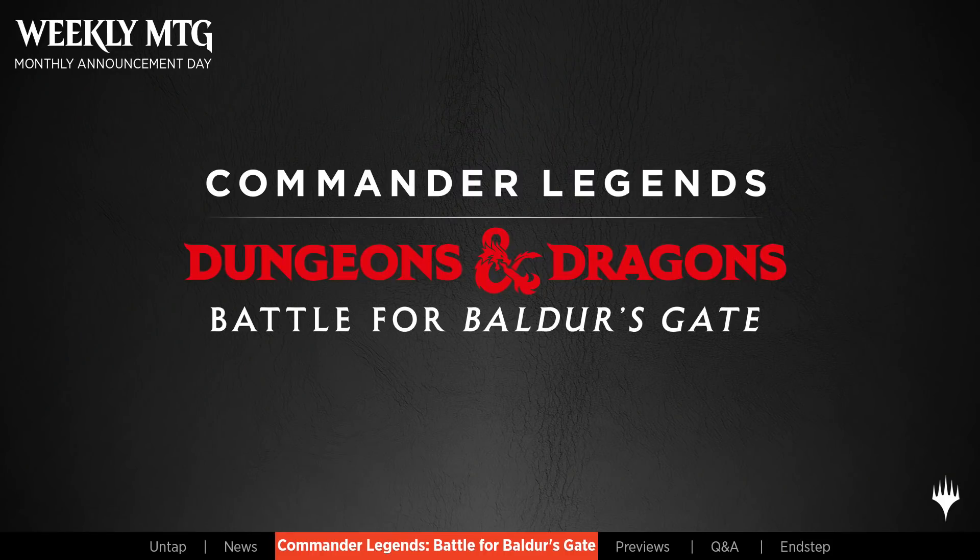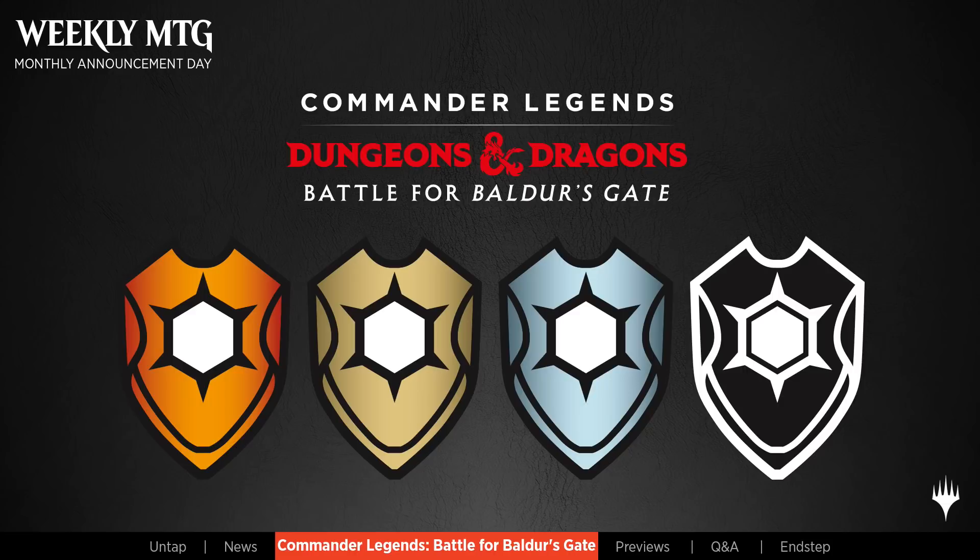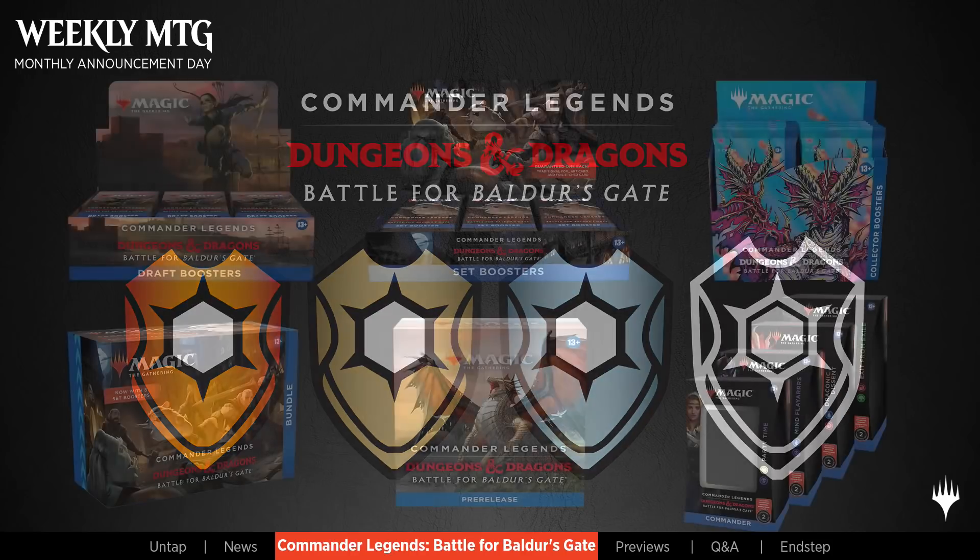Let's jump into Commander Legends: Battle for Baldur's Gate. As part of the pre-beat, we talk about the nuts and bolts of the set. Here's the logo — Commander Legends, Dungeons and Dragons, Battle for Baldur's Gate. The set symbol is a shield with spiky star things. I have played Dungeons and Dragons but I'm not an expert. When we do the debut, we're bringing on Wizards of the Coast D&D experts to walk us through the lore and characters.